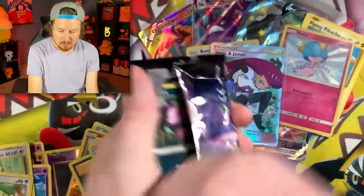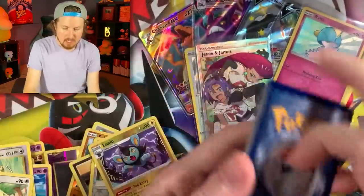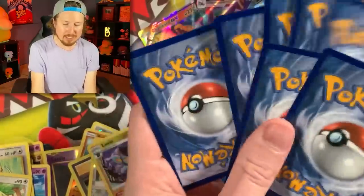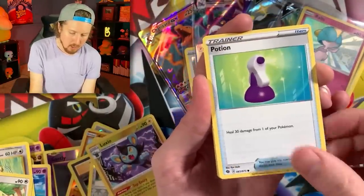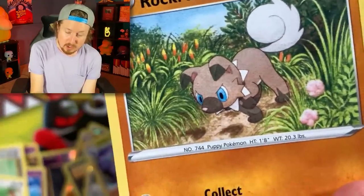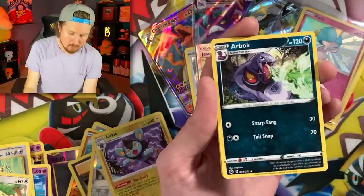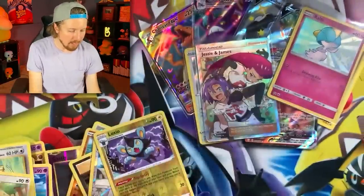Champion's Path next. Look at the shine on that Shiny Ralts — absolutely love it. If you enjoy this custom Pokemon opening, make sure you let me know and I'll do more of these in the future. We got Carvana, Potion, Rockruff trying to sniff out where those Charizards might be, Energy, Rotom Phone — hello, wrong number — Hop, Arbok, Swablu, and a holo rare Zygarde.